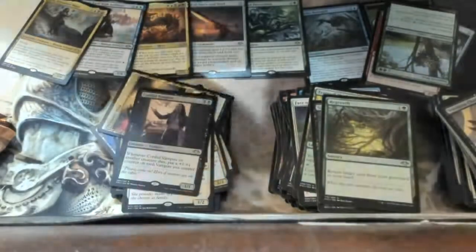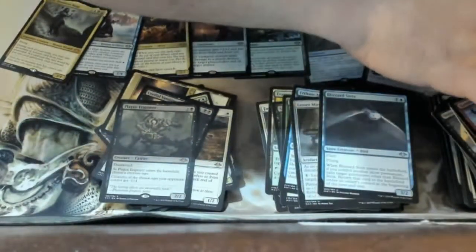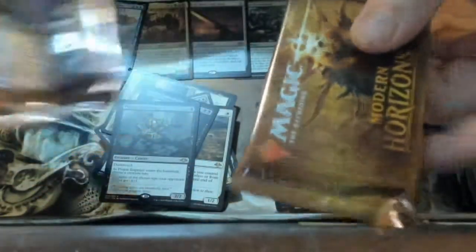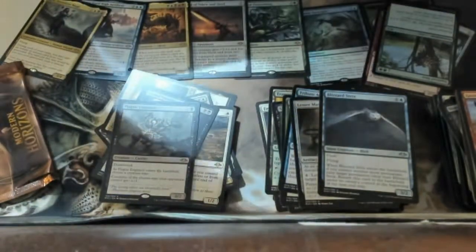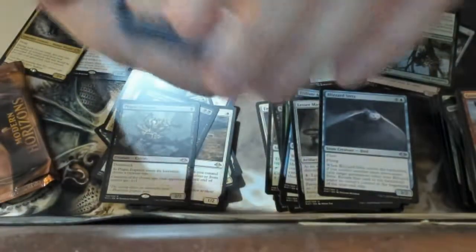Only three packs left — do we get the six mythic box? We get the Plague Engineer — 'plague engineer on a stake.' Two packs left. Is this one gonna have the mythic or is that one? I'm really excited. If I pull six mythics I would be so happy.